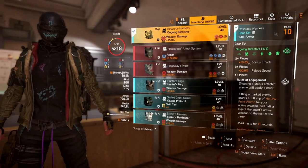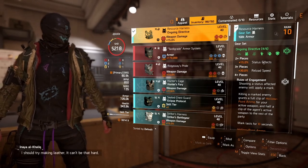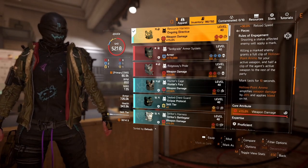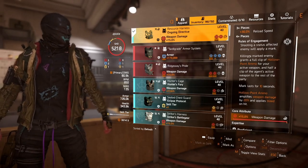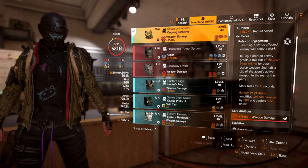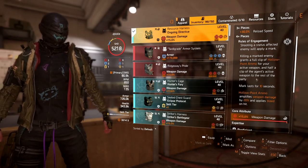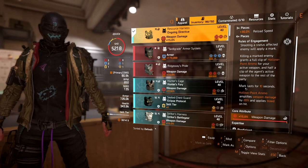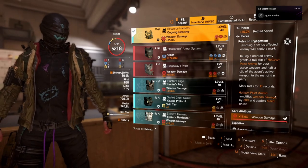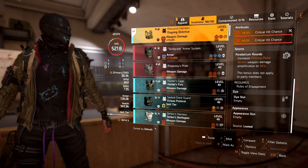The holster has 15% status effect — which also helps the Vial — and 30% reload speed. The talent is Rules of Engagement: shooting a status-affected enemy applies a mark; killing a marked enemy grants a full clip of hollow point ammo for your active weapon and half a clip for the rest of the party's active weapons. The mark lasts 10 seconds. Hollow point ammo amplifies weapon damage by 20% and applies bleed on hit, though the talent itself buffs my damage up to 35%.